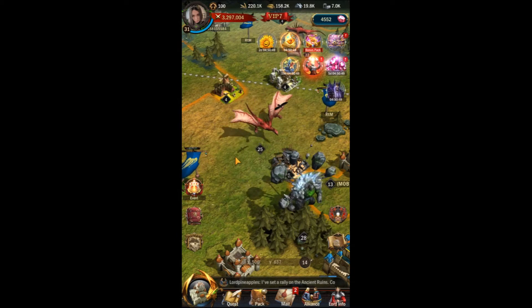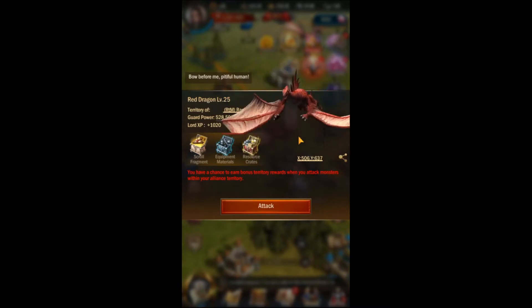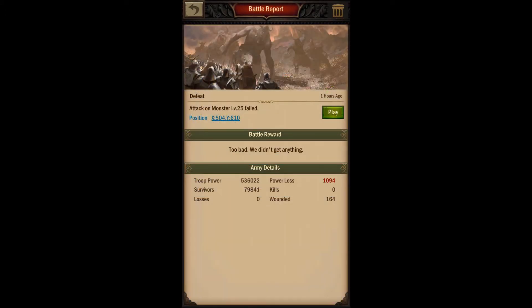So you think you're ready to kill the next level of monster. You've checked its scarred power and it's well below your battle power — should be an easy fight, right? And yet when you try to slay that monster you end up with the dreaded defeat message instead of a victory. Well, what happened there? This is an excellent question.